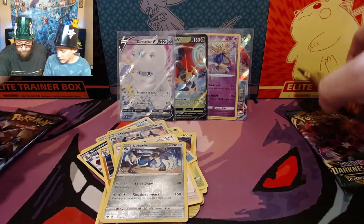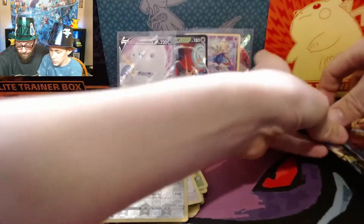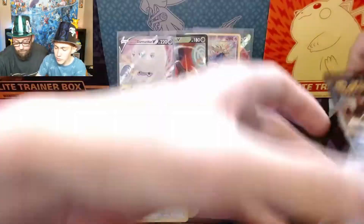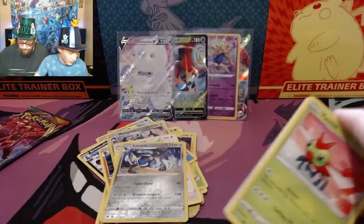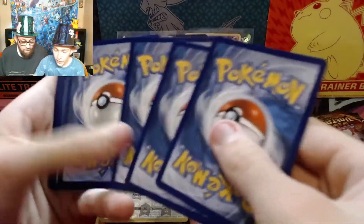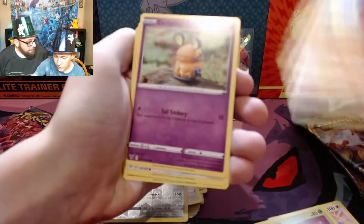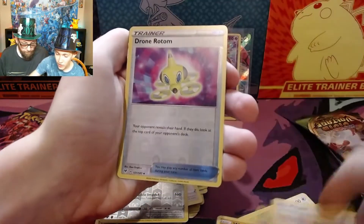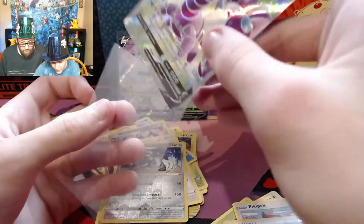Two Vivid Voltage, a Darkness Ablaze, and that Burning Shadows right there will be for Nate. I'd like to do a Vivid Voltage. We're not completely done with the potential of pulling the Pikachu yet. It's not looking good. Please come here — it's a full art, but it's not the one we want.